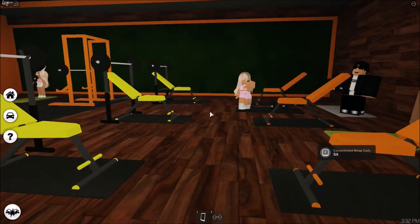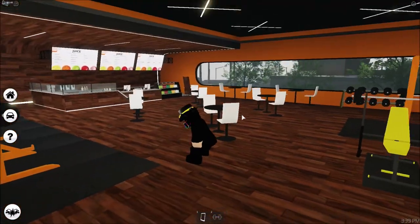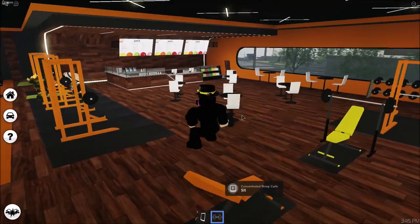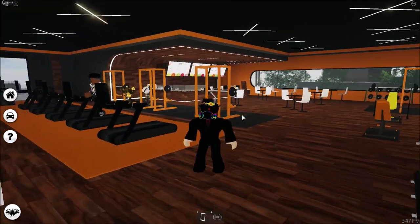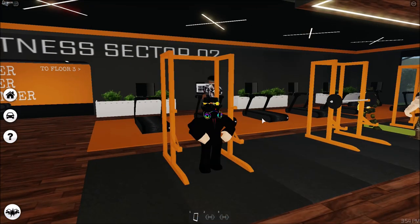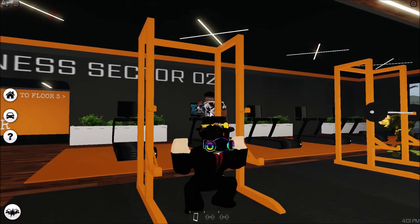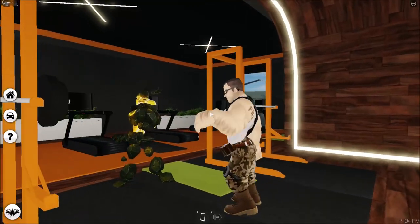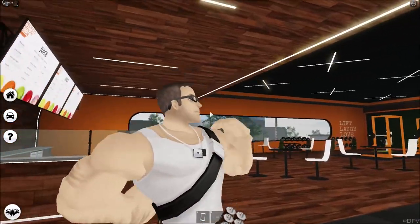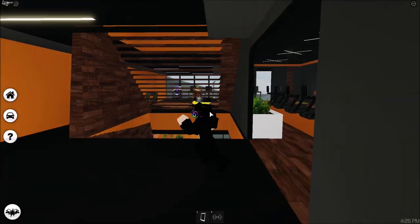Floor two looks sick. You have pretty much the same stuff, but there are some differences. There's a squat rack - oh yeah, you can do squats here, but it's bugged. You also have these buff guys flexing their muscles. Is that David Bazooki? Bro, that looks exactly like David Bazooki. Look how big he is - David Bazooki has some muscles, boy.